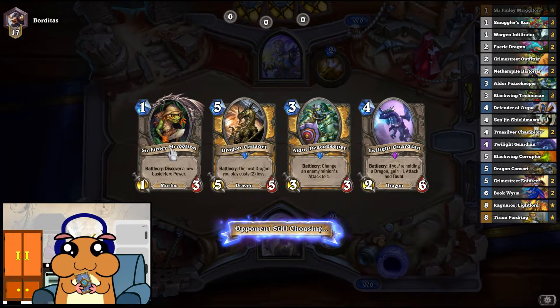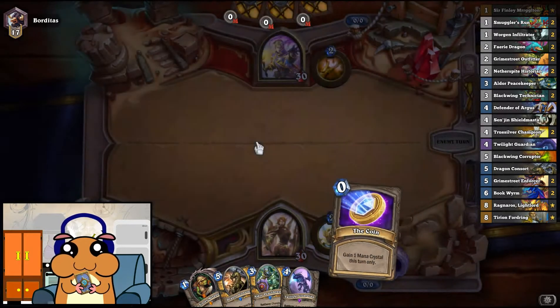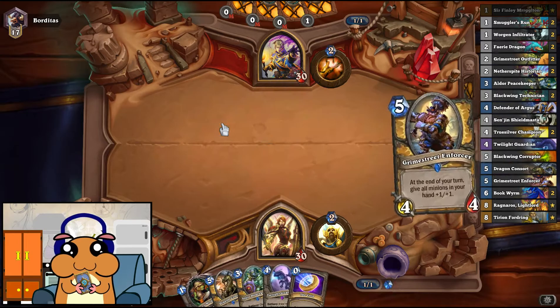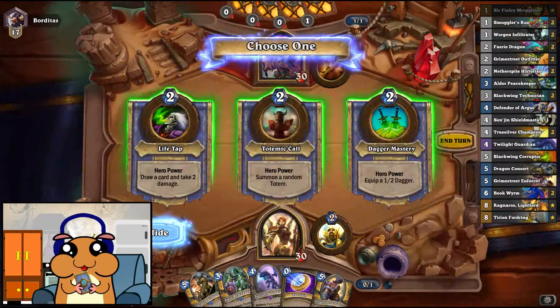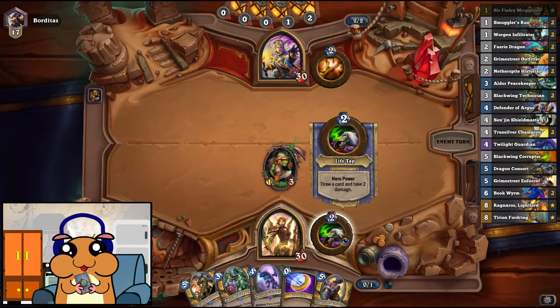The hand is fine, I think. We go with the Sir Finley turn one. Which hero power would I prefer? I guess we just first see which ones we get and then we choose. Here's Finley. Drawing cards is awesome!